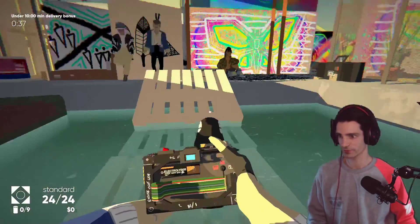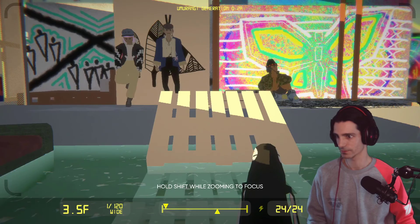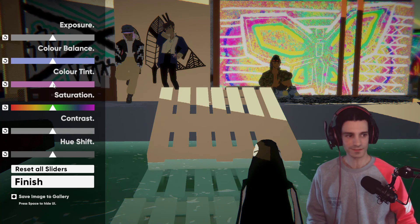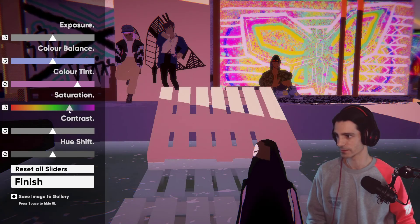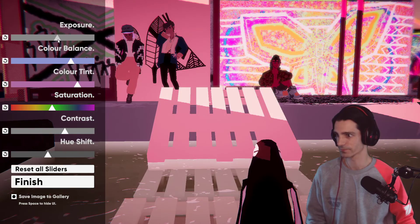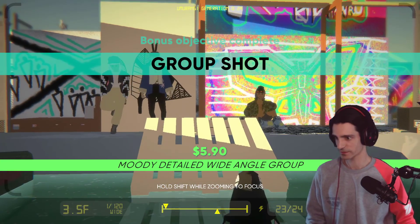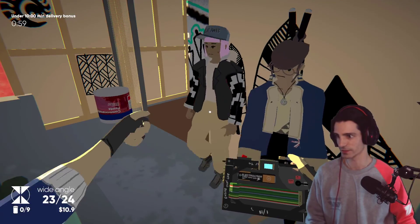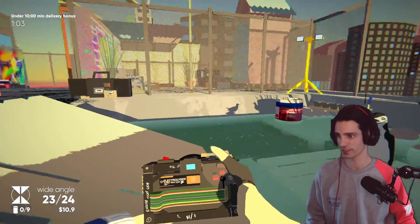We have to take a picture of the four friends together. We're gonna take a wide angle for this. What's nice is that you can play with your picture once you make them — saturation, contrast, color balance shift, and exposure. Here we go, nice shot. You can also sometimes ask people to change their pose for different pictures.